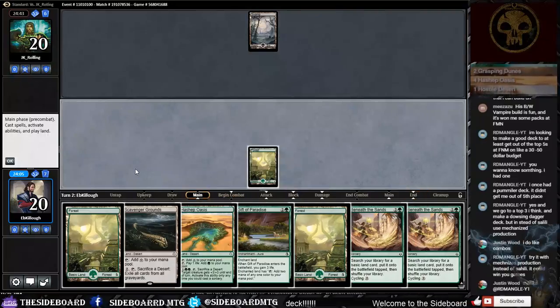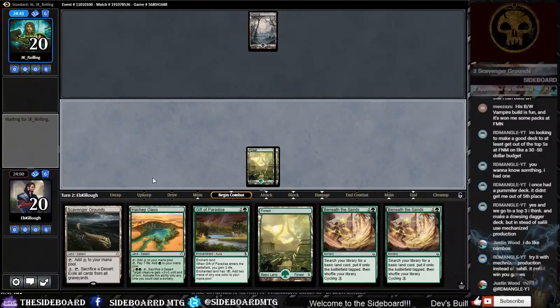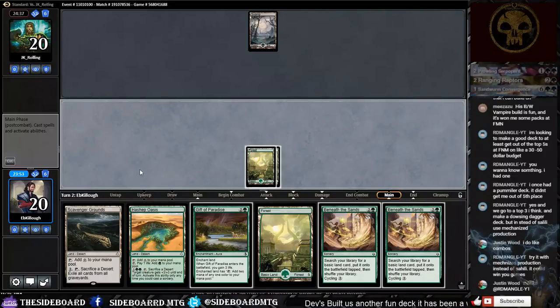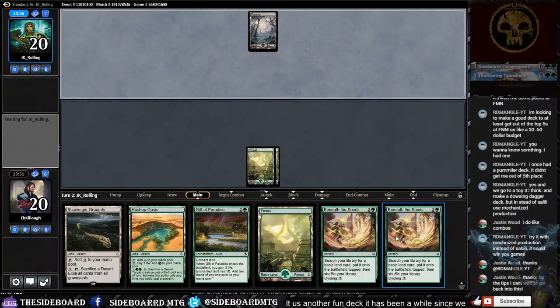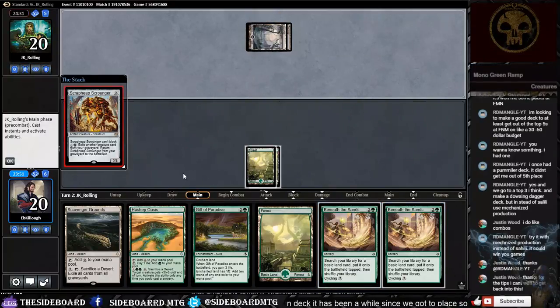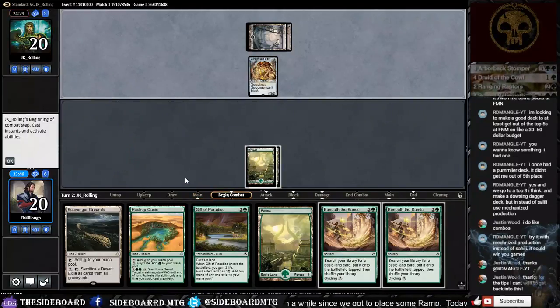That's another reason I like the Dowsing Dagger deck — there are so many ways to attack it, you're sure to have fun with it at some point, especially if you like combo feels. I want to say there's a lot of other content beyond just Dev's Decks here on the channel. If you like the channel, go check it out — I'm going to cycle one of these Beneath the Sands here. If you find content you like, go ahead and subscribe.